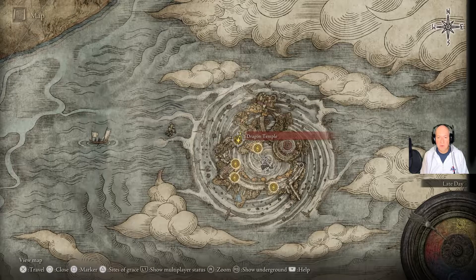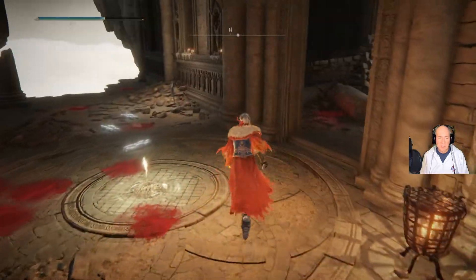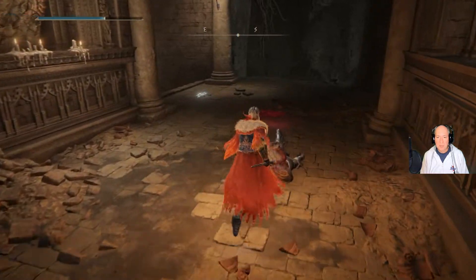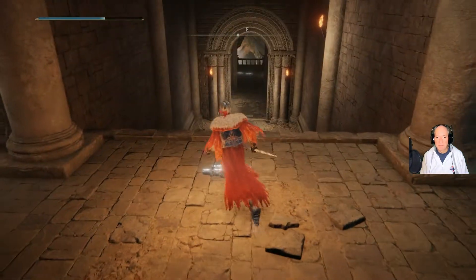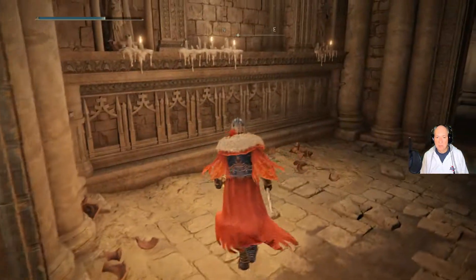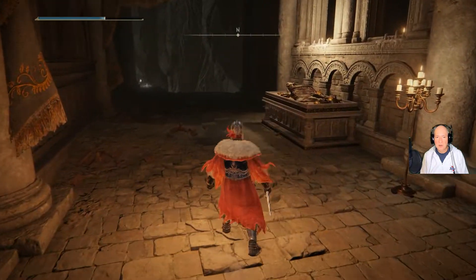We're starting off here at the Dragon Temple Site of Grace, right here. The natural way to progress is this way, where obviously there's a Banished Knight. I've killed all the enemies up here, but I do need to show you some areas that you do need to be careful about.